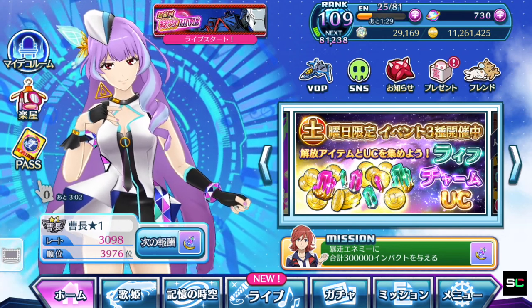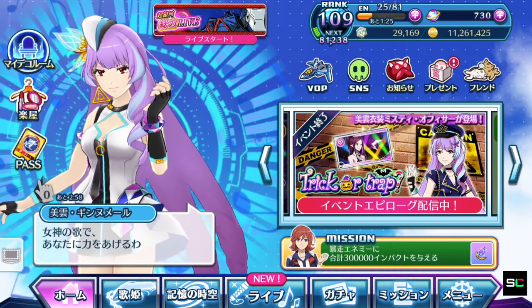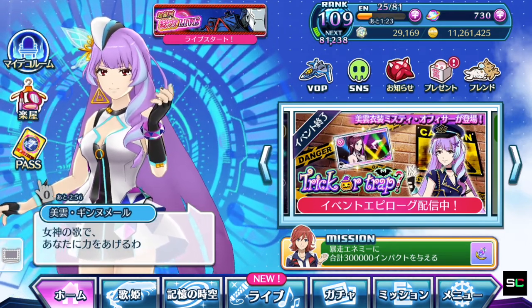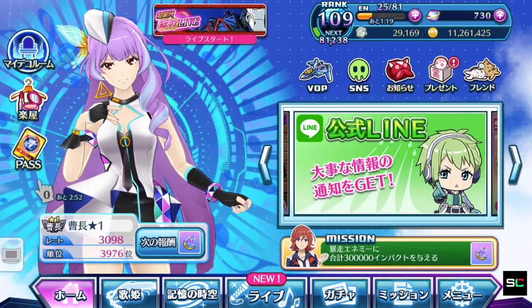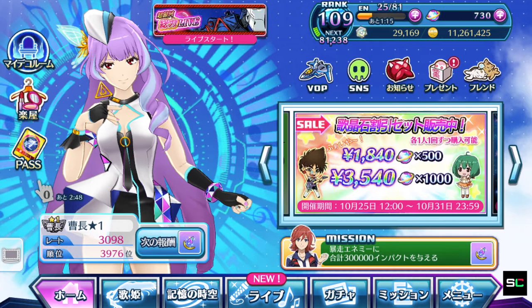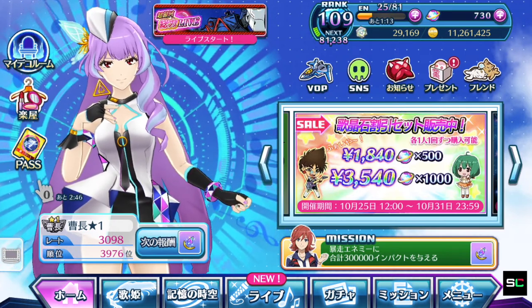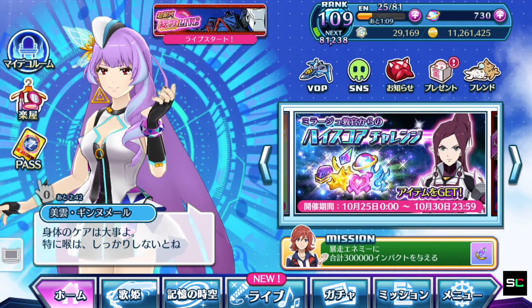Hey guys, Silencio here. Welcome back to another Uta Macross Gacha video. This time round for the Red Boss event, Milane is the only one kind of without a costume, although she did get illustrations of a Halloween costume that was similar to Basara's werewolf costume.